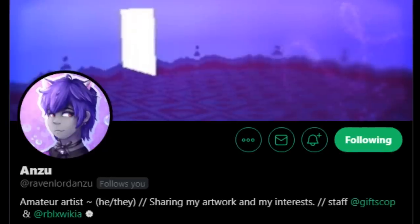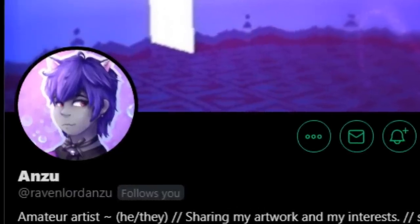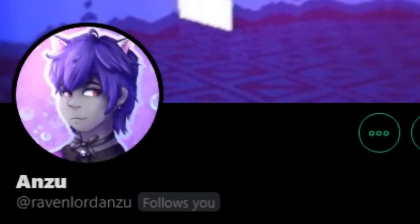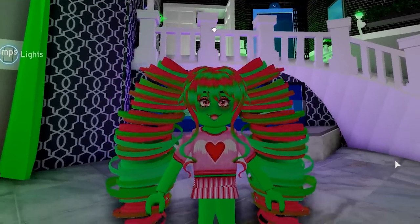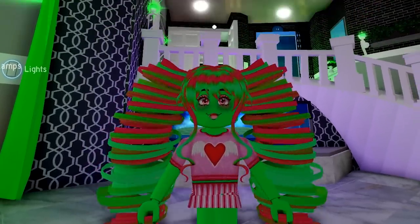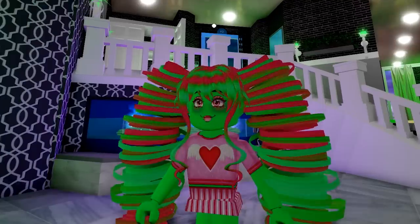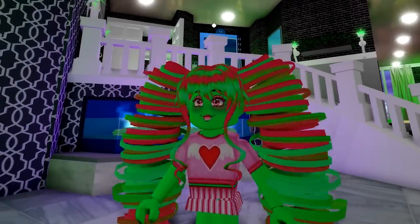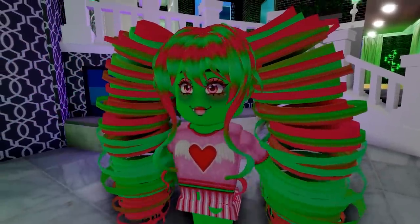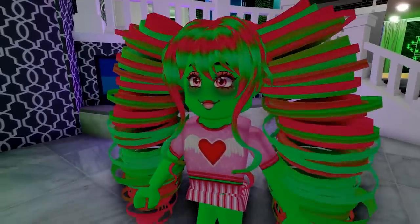I want to run you guys through a theory about what this is and why it's here. Anzu has been vocal about exploits and AFK farming people have been taking advantage of in the game. So it seems very likely that this is an anti-auto-clicker or anti-AFK farming mechanic, and also a nice little reward for actually being in the game and not being a bot. It's like, 'hey, here's some diamonds for being a real human - congratulations and thank you.'